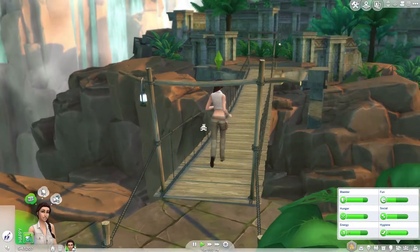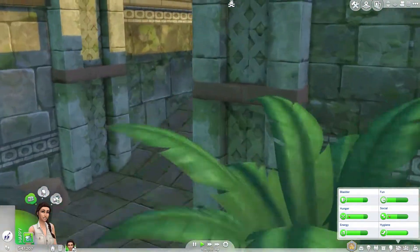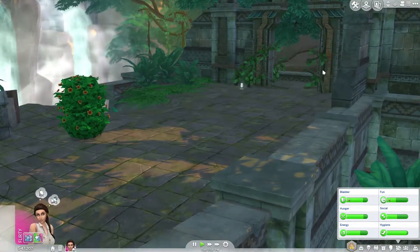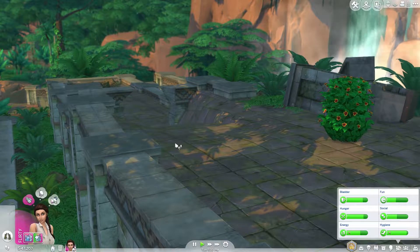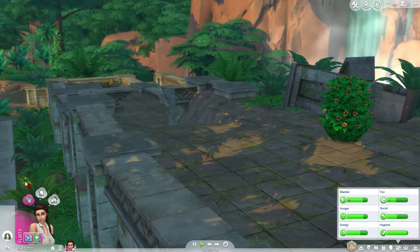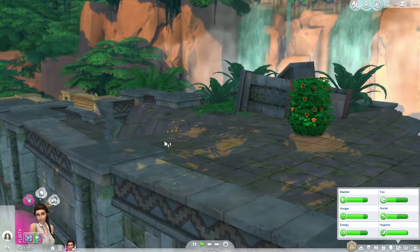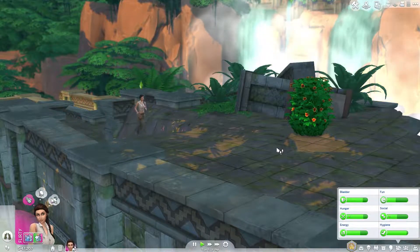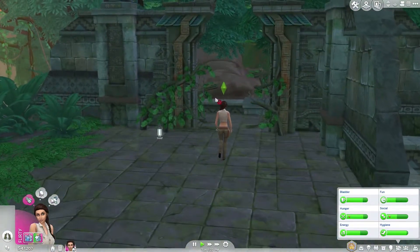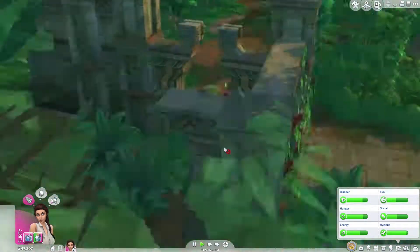So we're going back across the bridge and going up here, into here. We've got to travel back a little bit to get where we were. Hopefully once I discover whatever this temple is, we can actually travel there instead of having to run back through the jungle — unless I'm missing something, which is always likely with me.